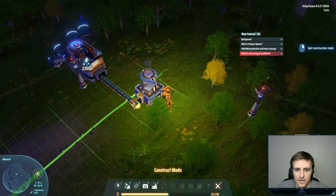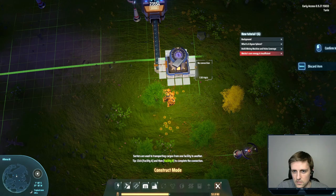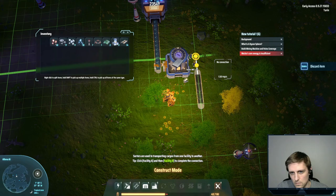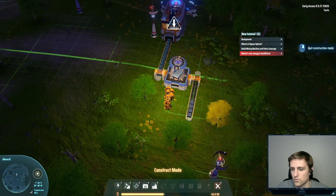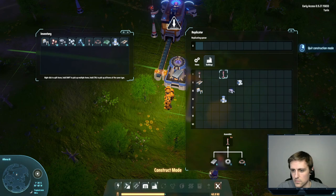Smelting iron. We'll do another thing here — let's go out the other side. I need to put a belt down. Let's put a belt right here. Does that work? Looks like we're maybe low on power, so probably should make some more wind turbines.